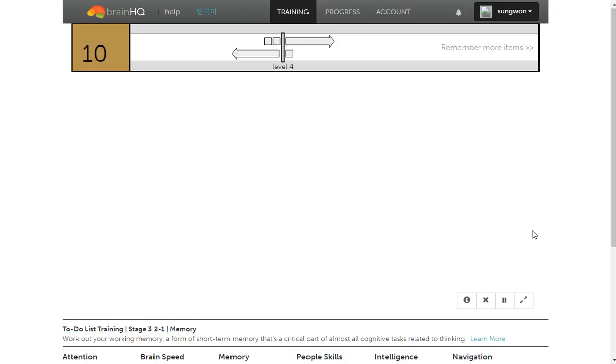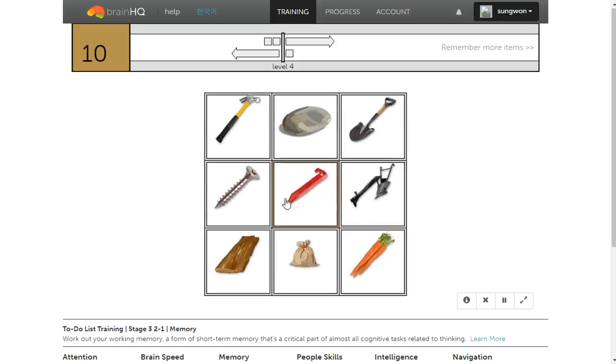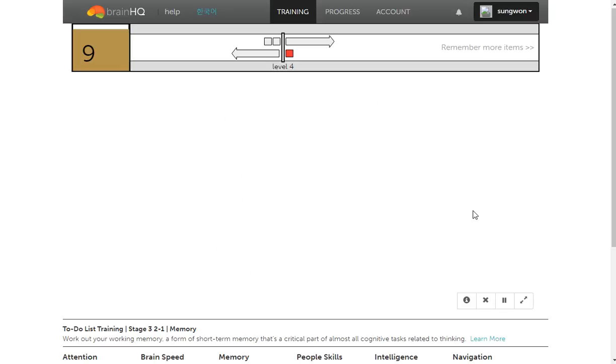Before you get the plow, get the screw, and then the shovel. Before you get the screw, find the rope, and after that, the plant.